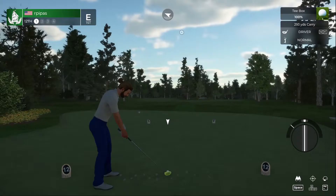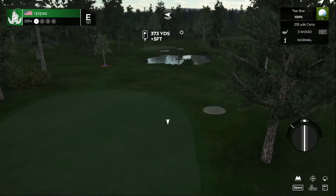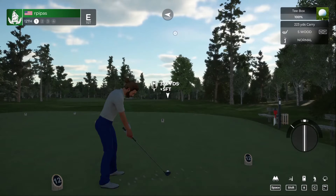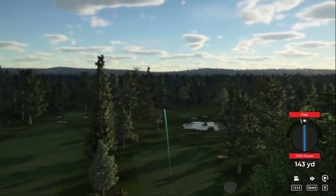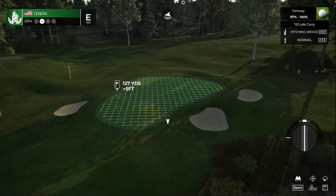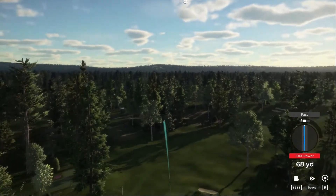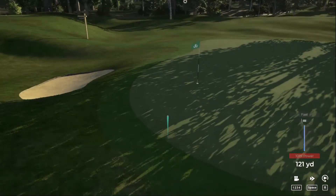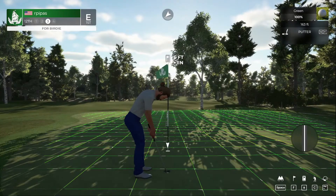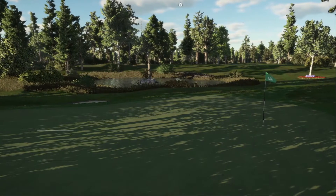Wind's a little blustery, blowing right to left. Should we lay up? Going with the five wood. Tee shot should work — about 125 yards out. Just 125 yards, I like it. There we go — well done, six feet to the cup. Boom, and that's your fourth birdie of the day. After that one you'll go down to one under par.